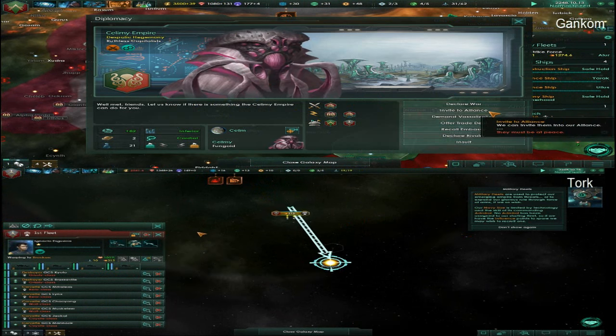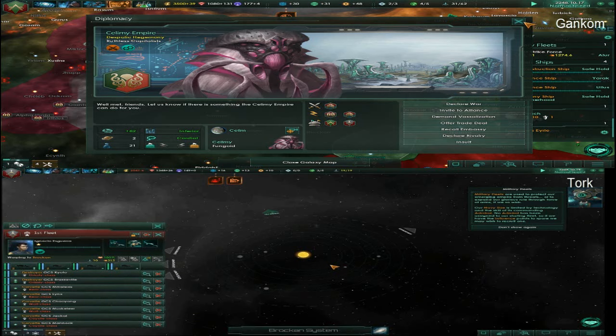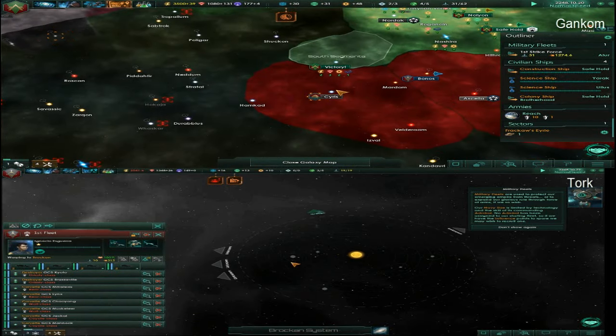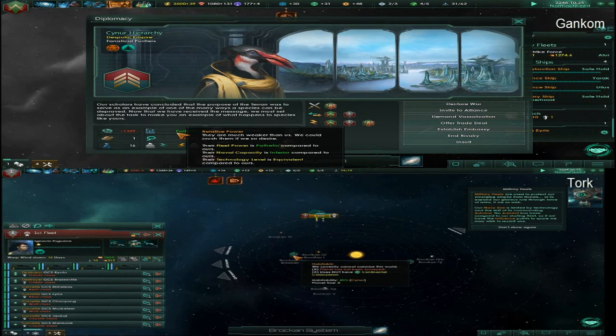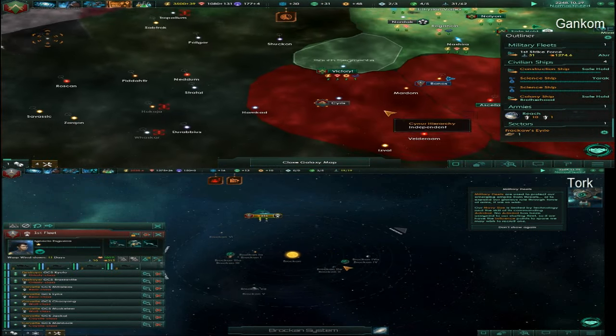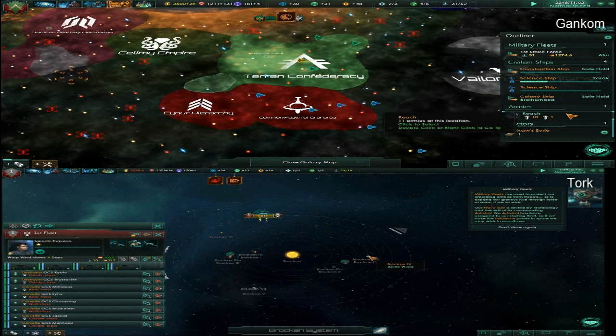I can't help but notice the AI all seem to expand pretty fast to get a lot of planets. All the AIs I can see in their borders generally have a good number of planets all set up. I'm wondering if we should try and — oh, he's at war. The green guy is still fighting that stupid scener hierarchy. I wonder if we should bother going to war or inviting some of the other powerful people around us into an alliance, but I don't think they're close enough that they'd bother to do it.